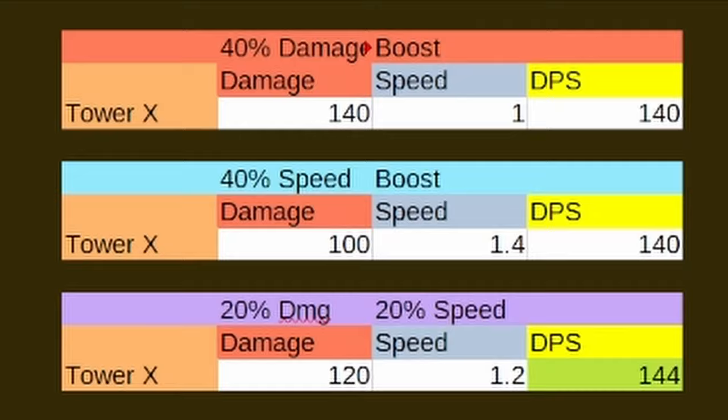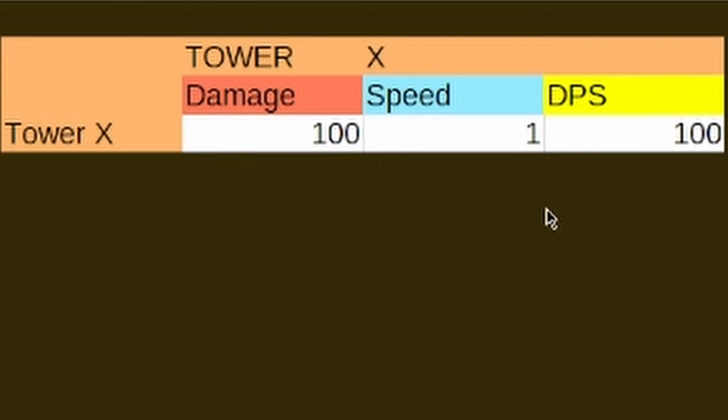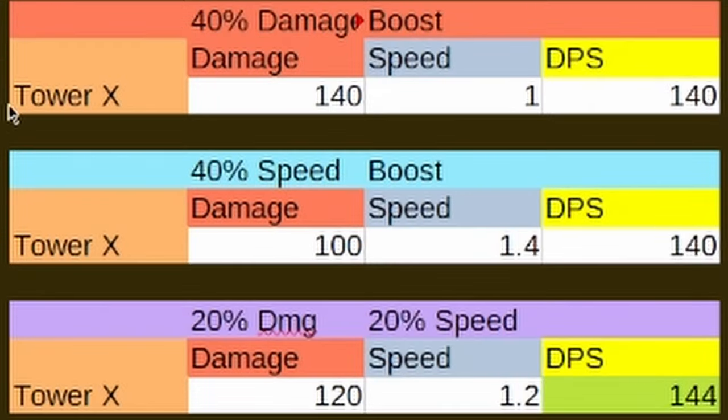Here's a completely made-up tower that does 100 damage every second for a DPS of 100. Tower X with four orbs in the damage path gets a 40% damage boost. A tower with four orbs in the speed path gets a 40% speed boost. The DPS is the same no matter which is boosted — it's a 40% DPS increase either way. The difference comes when you add two orbs to damage and two orbs to speed: the DPS actually increases. I'm told this is because it's additive and not multiplicative.